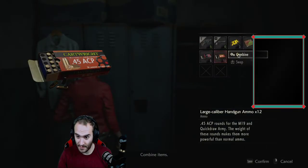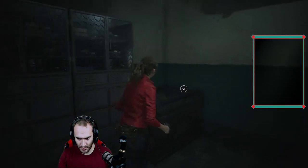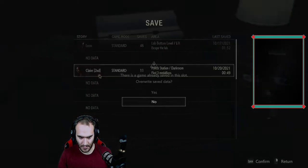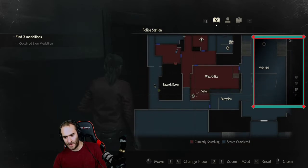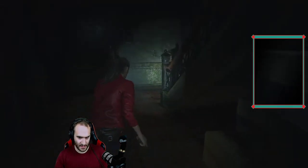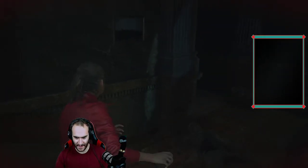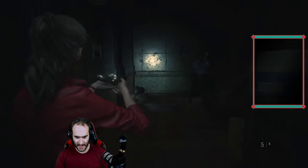There's stuff in here maybe — why yes there is. I'm gonna try to go back to the west office, back in the main hall library. Or actually no — I'm just gonna book it, go upstairs. I'd like to book it and go up the stairs. I need to take these guys out.